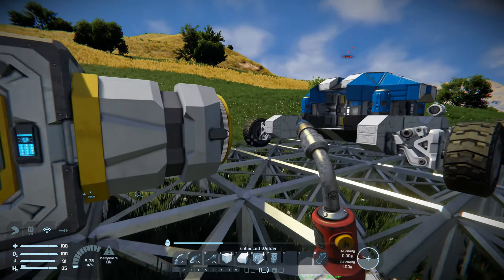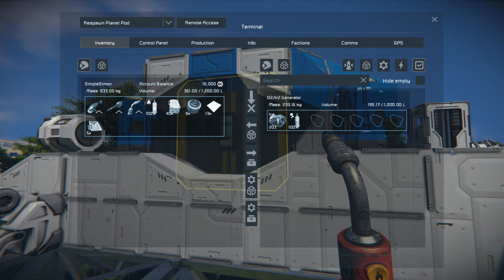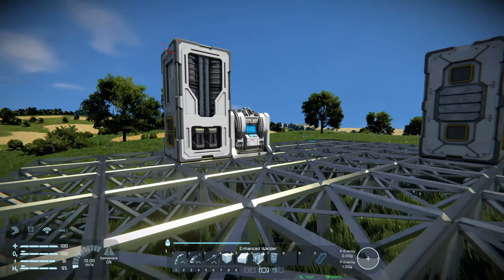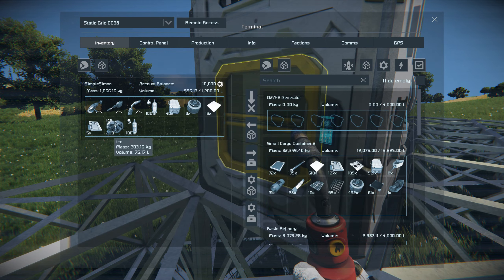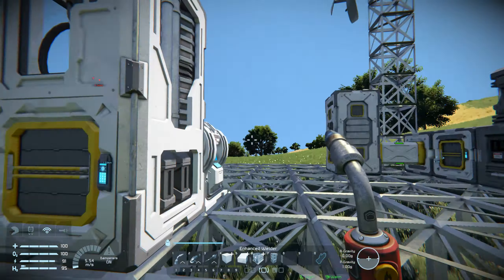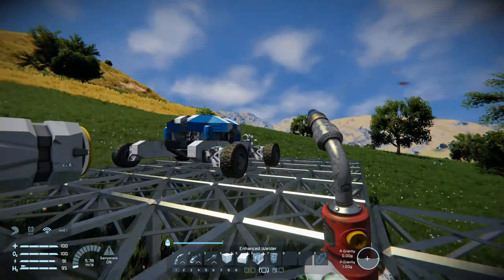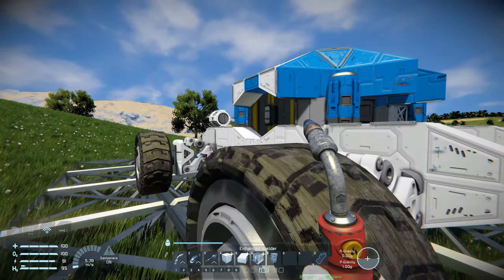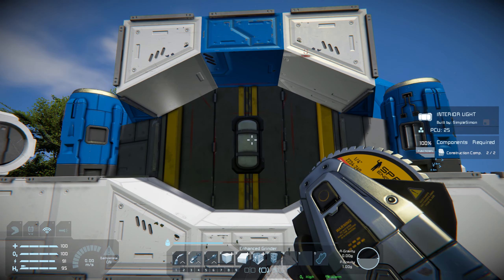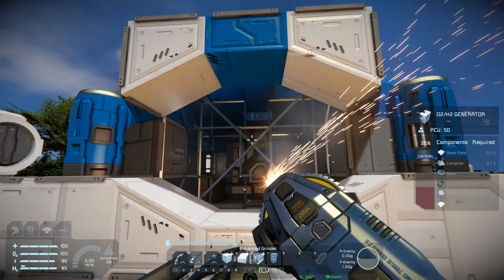I'm going to grab everything from the assembler, then take the ice and oxygen bottle and put that into here. My survival kit is now relocated and I've got a new auto generator, so I won't need to worry about the old one. That'll save a bit of weight and power, so let's remove the light and grind away the auto generator.